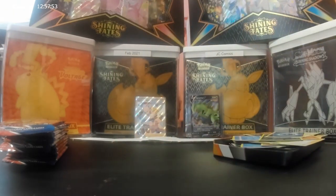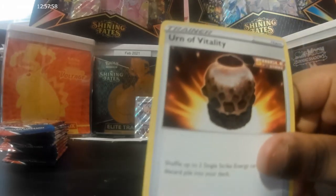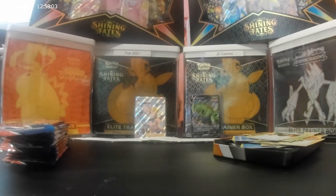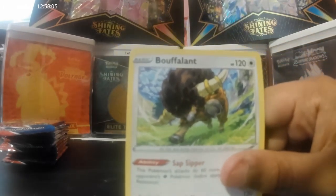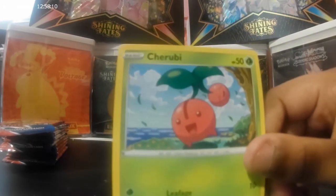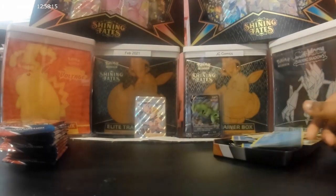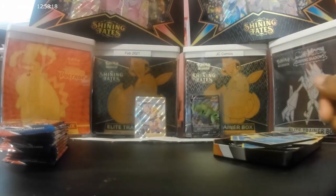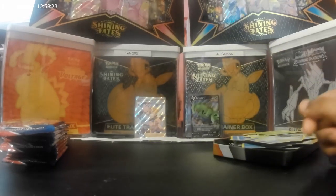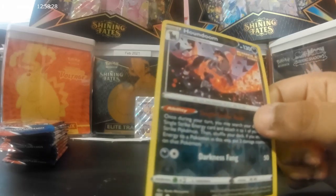Same one again: Skrupa, Single Strike, Vow of Vitality, Buffalant, Chewtle, Chewtle, Chewtle, Horsea, Merc, Brawler, Bellsprout, Single Strike, Houndoom.